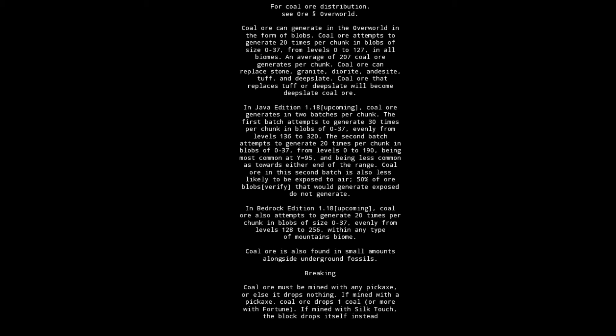In Java Edition 1.18 upcoming, coal ore generates in two batches per chunk. The first batch attempts to generate 30 times per chunk in blobs of 0 to 37, evenly from levels 136 to 320. The second batch attempts to generate 20 times per chunk in blobs of 0 to 37, from levels 0 to 190, being most common at Y 95, and becoming less common toward either end of the range.